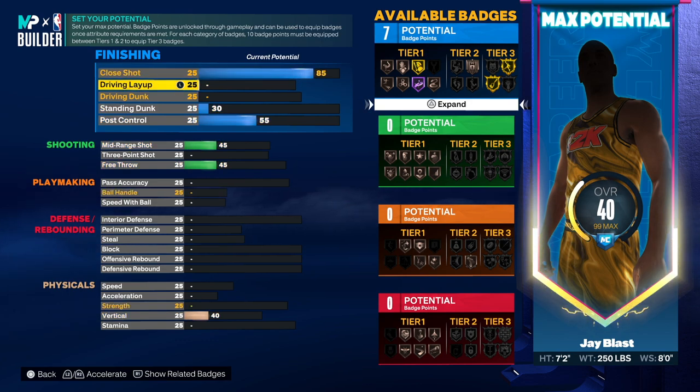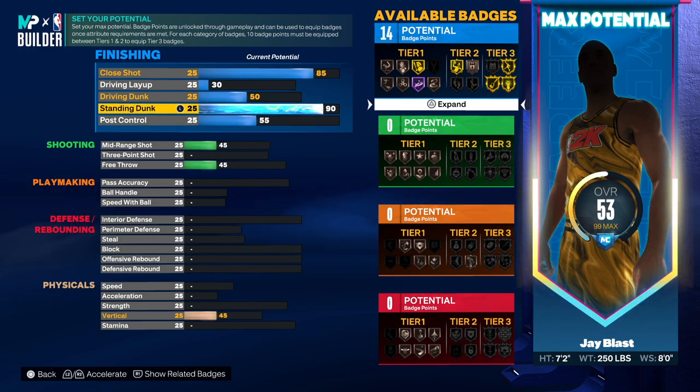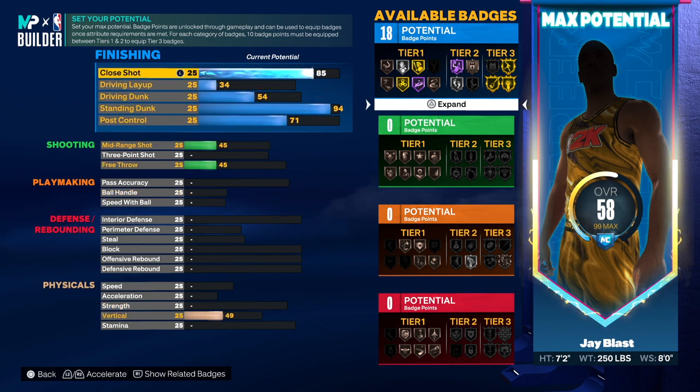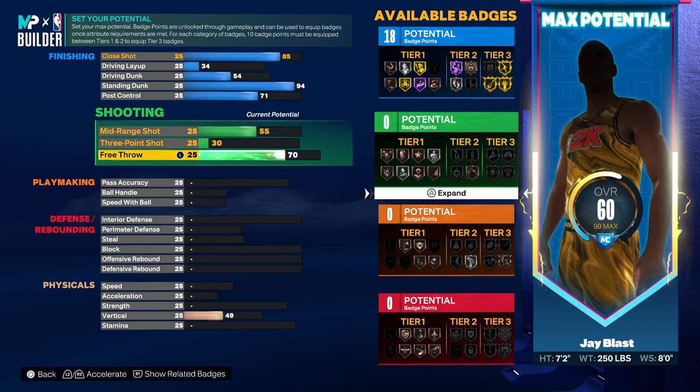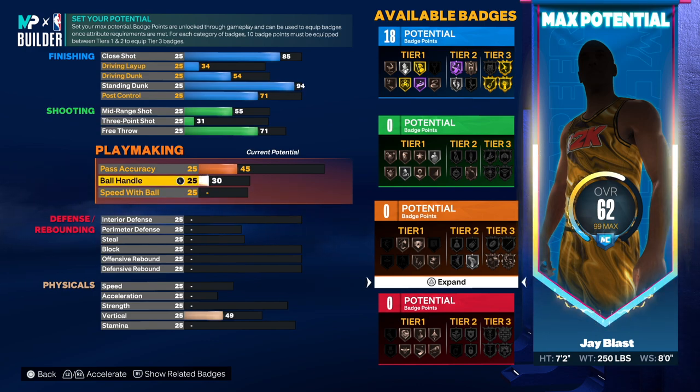I had to switch around a lot of the attributes to make sense. First thing, you want to go with the 85 pro sharp. Go 30 layup, driving dunk all the way to 50, then 94 on the standing dunk — I felt that was perfectly fine. 71 on the post control, that's gonna give us 18. For mid-range just go 55, then go 71 on the free throw. Pass accuracy you're gonna only go 45 — that's all they need.